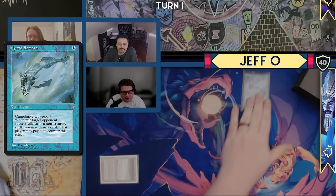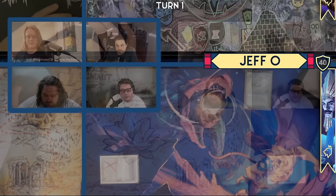Draw for turn. I'll play a Tundra and play a Mystic Remora. And then if that sticks, I'm good. You can go, Carlos. I will just Island and pass.